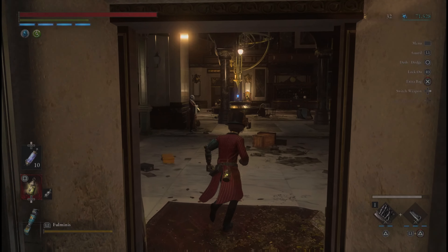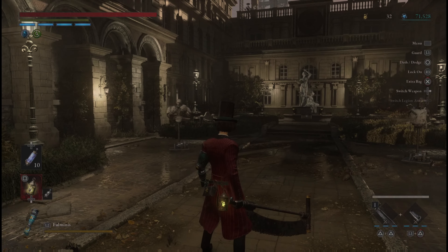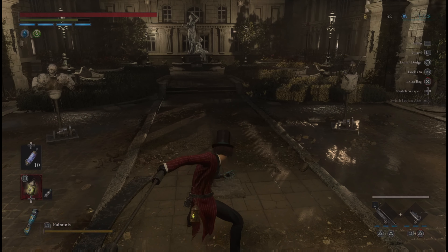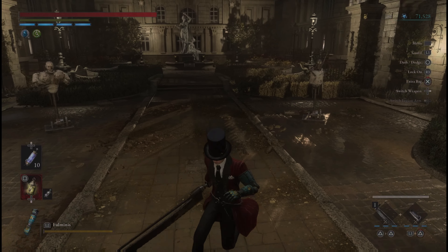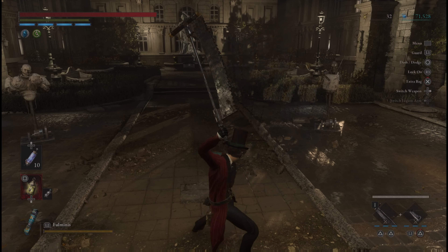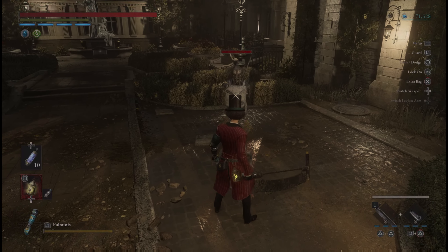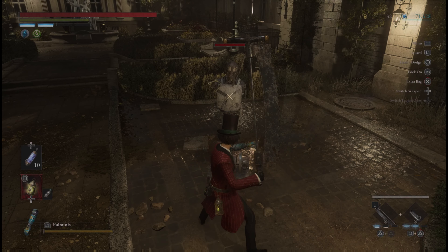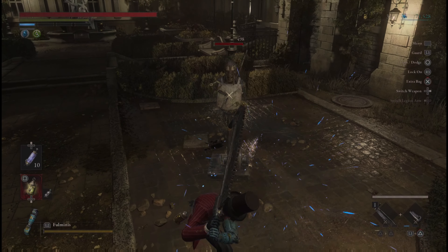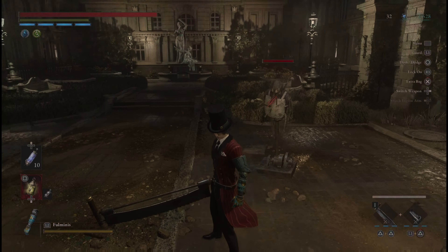Next we have the Master Chef handle and the Mad Donkey weapon, the Bone-Cutting Sawblade. Similar moveset, but obviously you've got a ton of reach now with the Mad Donkey weapon. Nice charged R2 swings, and then the fable art with the Master Chef handle gives you forward slams with the Link Chop fable art. Pretty nice.